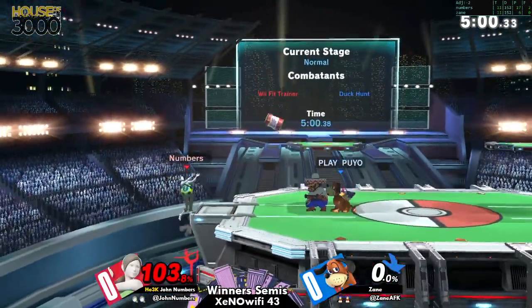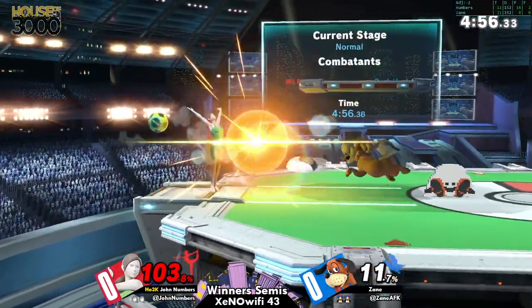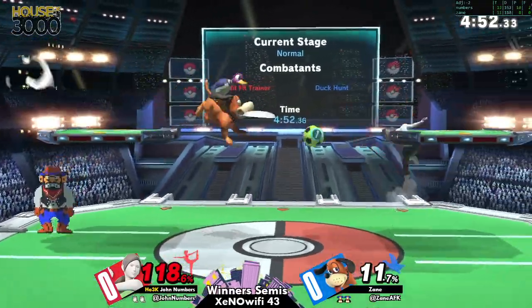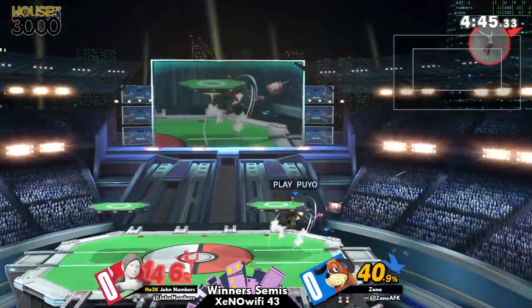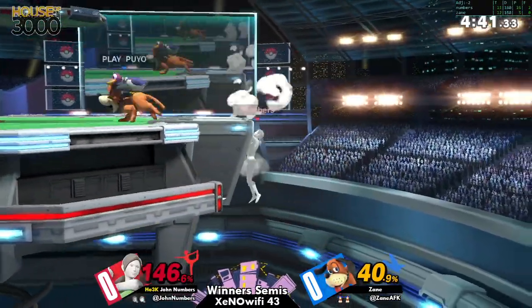They were ready for the jump in, but didn't get it. Great mix up on the DI there from Numbers — he held out for the first hit and away for the multi-shot. Stuff like that is going to make kill confirms that much harder to land. And at 146, Duck Hunt already needs to take some time to set up his stuff to get those kills.